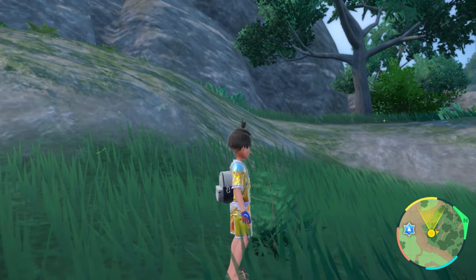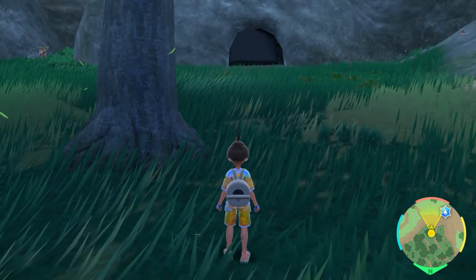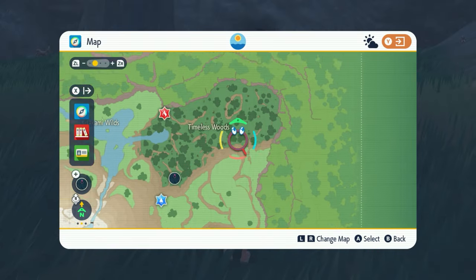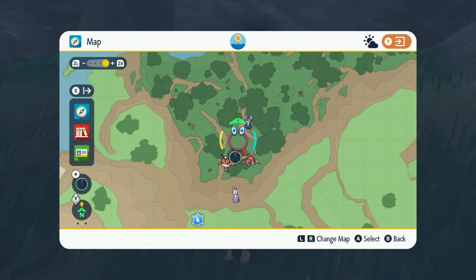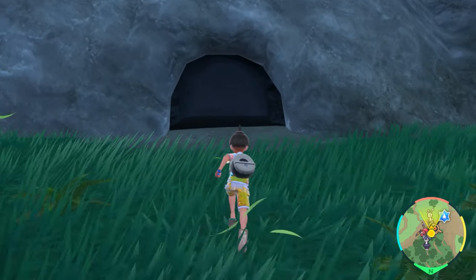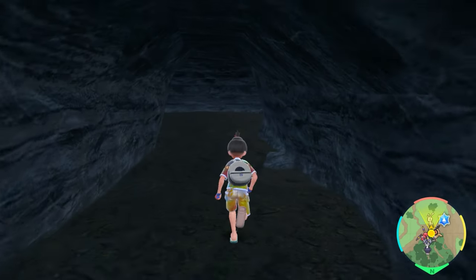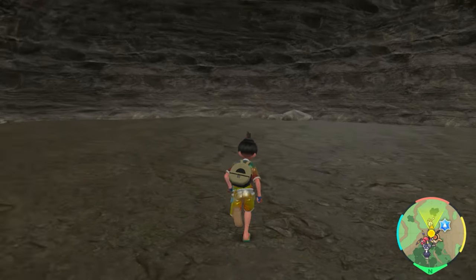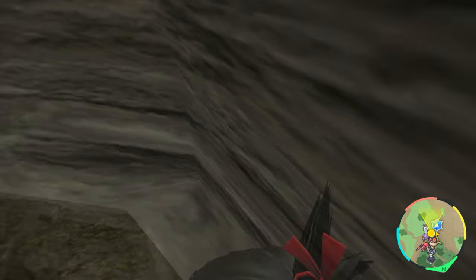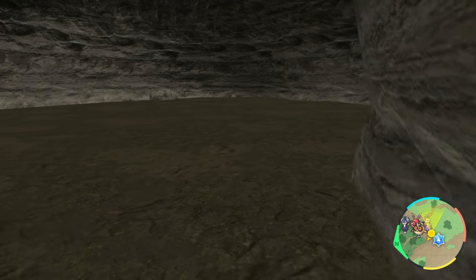If you're looking for a very good Sneasel spot to hunt in the Teal Mask, here's an interesting spot on the map. You might think it's Shilling Cave, but actually you're going to head over to the Timeless Woods and go all the way down to the bottom part of it. This is where a Snorlax might appear in your game, so you can just auto battle it and take it out. When you walk inside, you're going to start to see Sneasels. You want to place yourself right against this wall and face that direction.